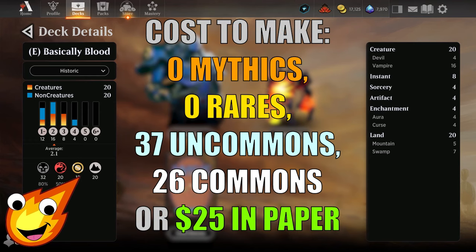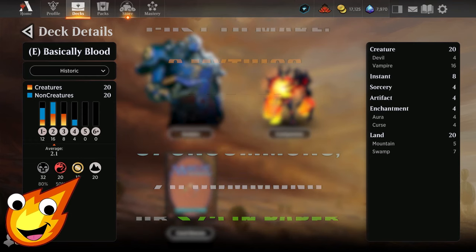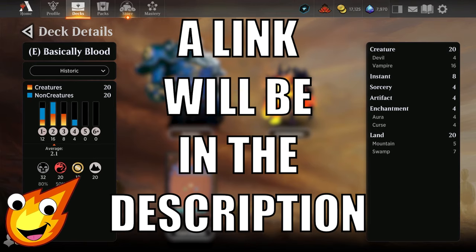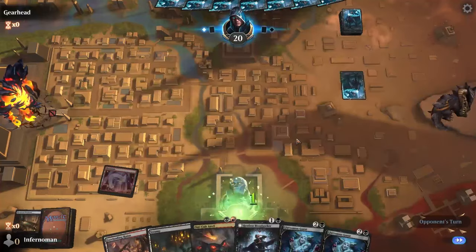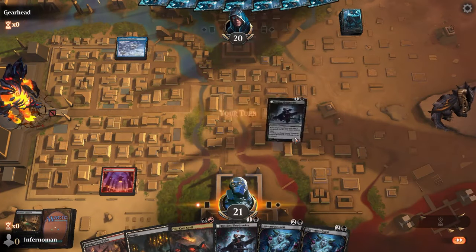Our Basically Blood deck is in Rakdos colors, so you're going to be using black and red. Your average mana curve is about 2.1, and you'll be running 20 creatures, 8 instants, 4 sorceries, 4 artifacts, 4 enchantments, and only 20 lands.